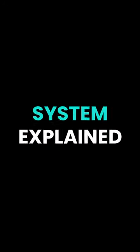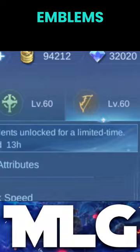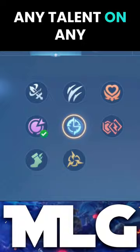The revamped emblem system explained in one minute. We now have 7 instead of 9 emblems, and each emblem only serves as an attribute increaser, since you can equip any talent on any emblem now. So you can equip the mage talent Bargain Hunter on the Assassin emblem if you want.